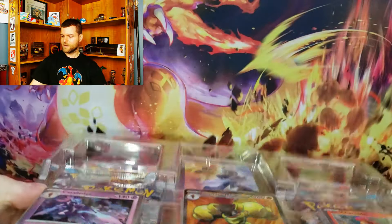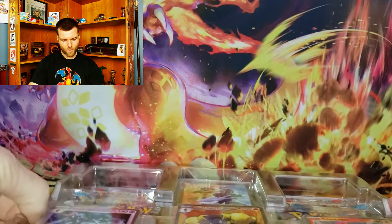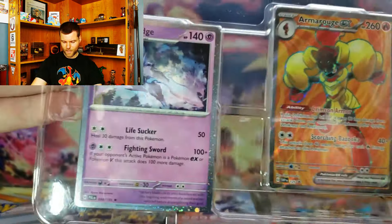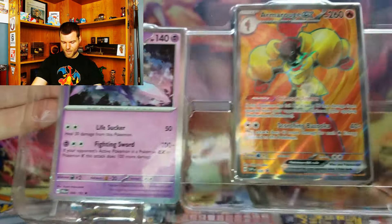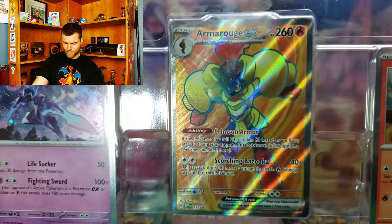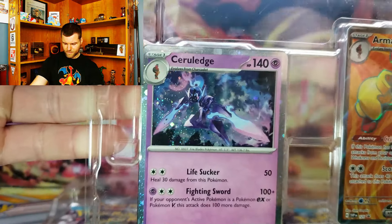Alright guys, let's see what we're going to get in today's video. So these are your 3 promo cards — I'm going to leave them in there for now, after I get them all sleeved up. You have the Armourouge EX Full Art, plus the Carcadet. I do see a little swirl there — I do like that one, Full Art. Actually nice promo cards, I do like that as well.